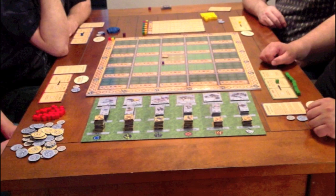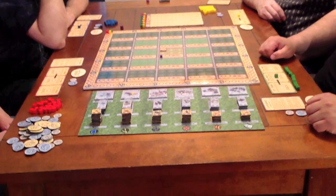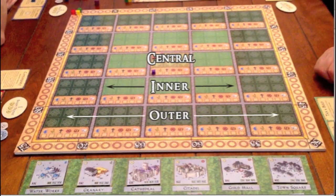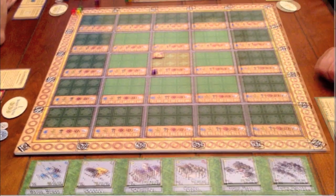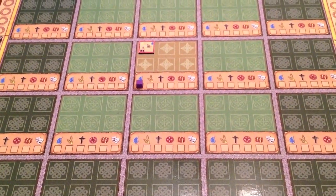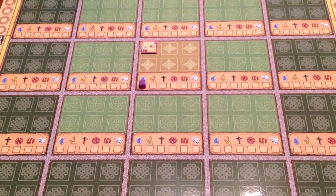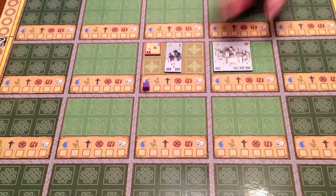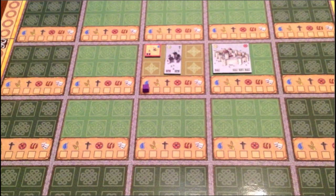The game board represents the city of Canterbury and its 25 districts. The city is divided into three areas: the central district, the inner districts, and the outer districts. Within each district are six building spaces that can be filled with structure tokens. Small structures take up one building space, medium structures take up two building spaces, and large structures take up four building spaces. Each district also displays the six services that can become available there: Water, Food, Religion, Defense, Commerce, and Culture.